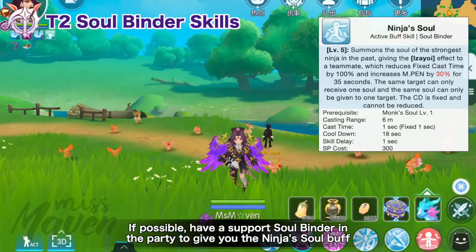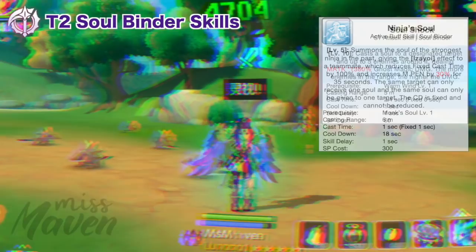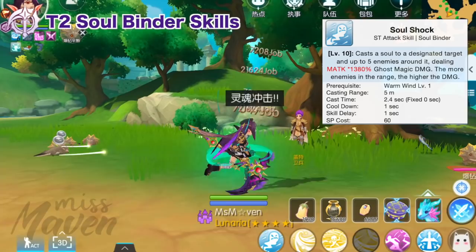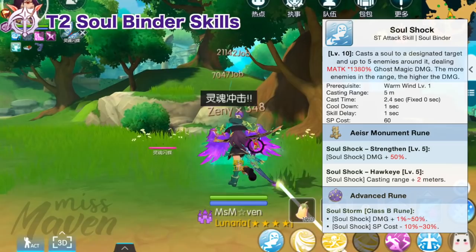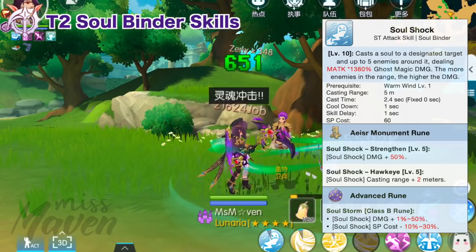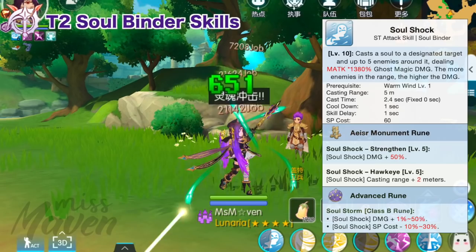A good solution is to have a support Soulbinder in the party to give you the Ninja's Soul buff, which removes fixed cast time by 100% and boosts MPen by 30% for 35 seconds. Next, we have Soul Shock, a single target attack skill that deals ghost magic damage to the target and up to 5 nearby enemies — its damage increases the more enemies are in range. For PvP and PvE instances, it has a low magic attack multiplier compared to other attack skills, so just leave Soul Shock at level 2 as a prerequisite.